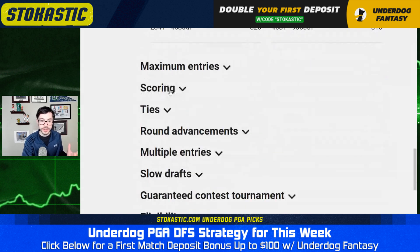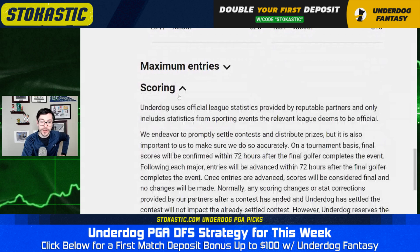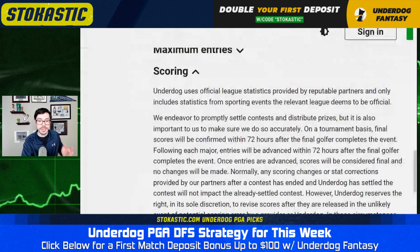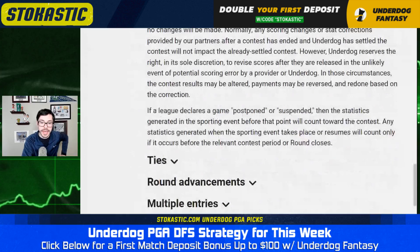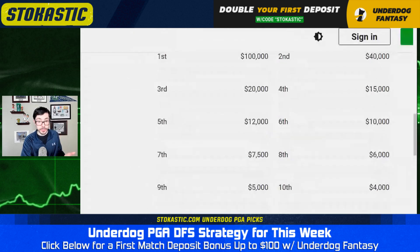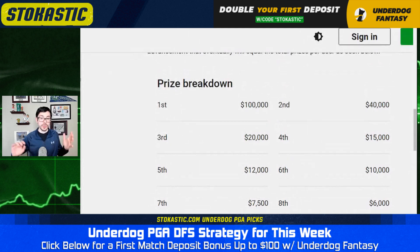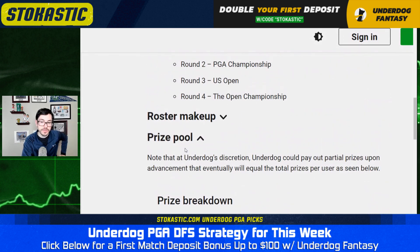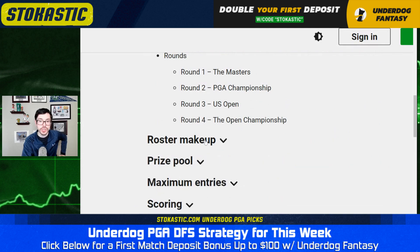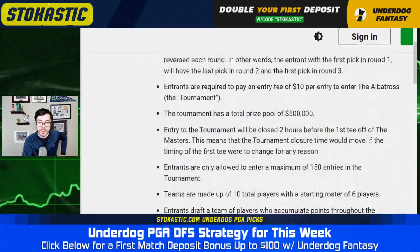Scoring is very important. You have birdies and things of that nature scoring well — it's not placement-point centric. So if you've been playing on DraftKings or FanDuel where placement points come into play, that's not the case here at Underdog. The roster makeup is six active golfers with four on your bench, and your top six scores count.